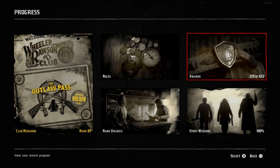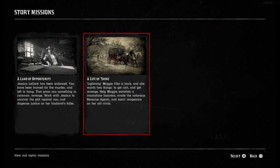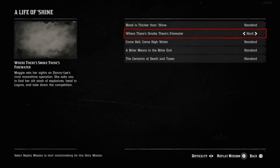Go to progress, go over to story missions, go to 'A Life of Shine,' go down to 'Where There's Smoke There's Fire.' Play it on standard, hard, ruthless — whatever you want to play it on. It's very simple to do.